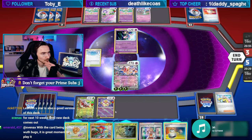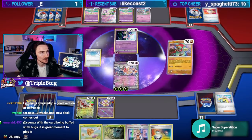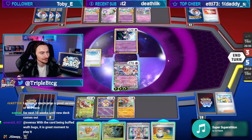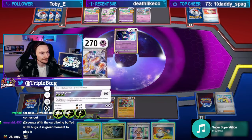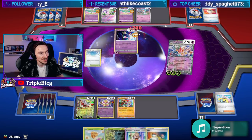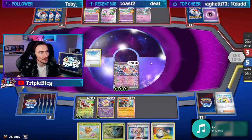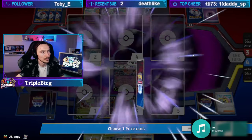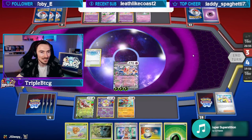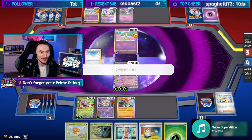We needed Hawlucha — it definitely helps because we go Hawlucha, do we want to use it? Yeah, I think I would. We knock this out, those are basically dead, and then when they evolve to Gardevoir I don't think they can get up to the numbers to knock us out anymore. Jsleepy taking notes — we've got some big brain chat going on here.